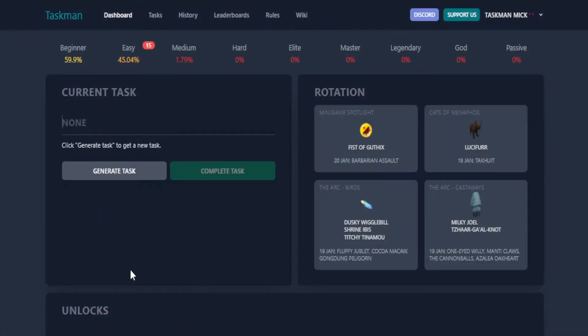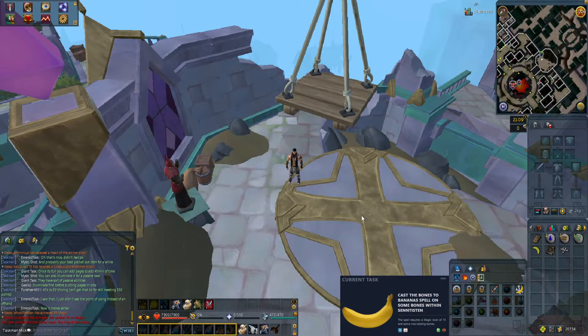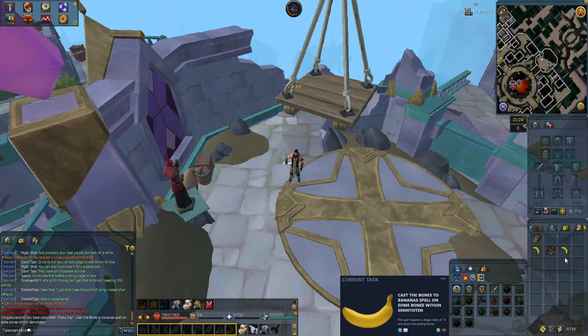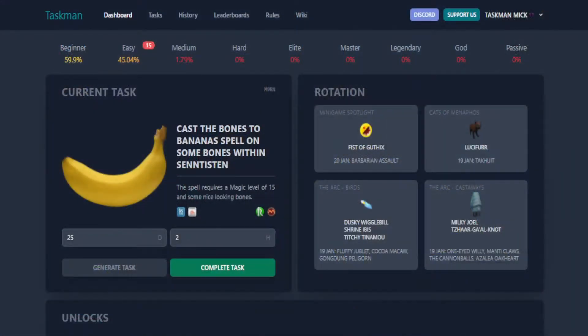Let's complete it and hopefully we get a great leap — I don't think there are many tasks left in beginner. We get: cast the Bones to Bananas spell on some bones within Senntisten. Another easy one. Let's pretend I didn't just do it in the wrong place. So let's do the bones — Bones to Bananas spell right now. And that is task complete, back to the spreadsheet again. We're flying through these tasks today.